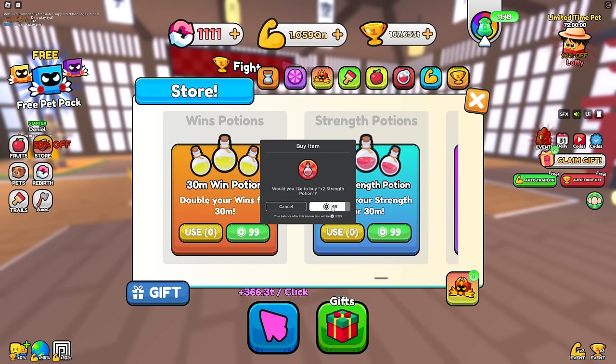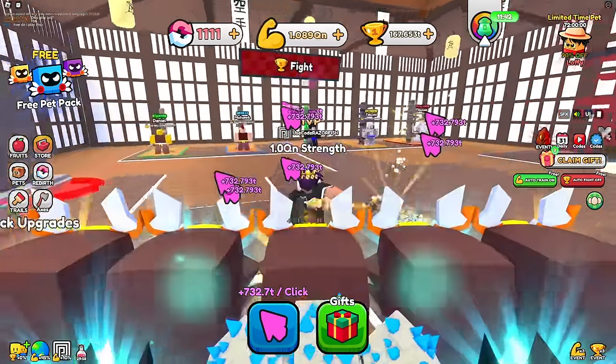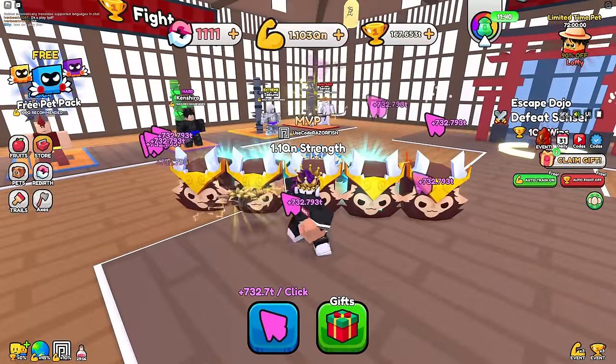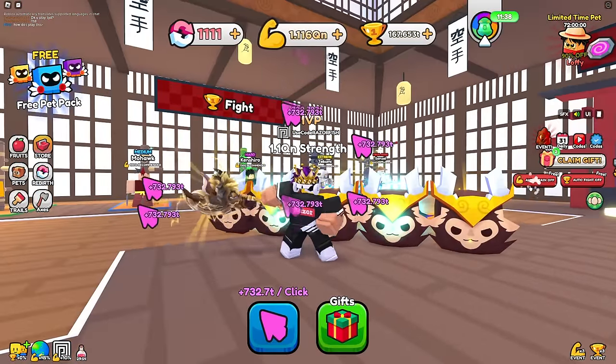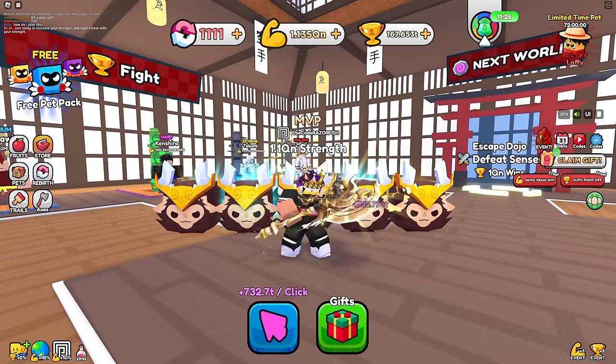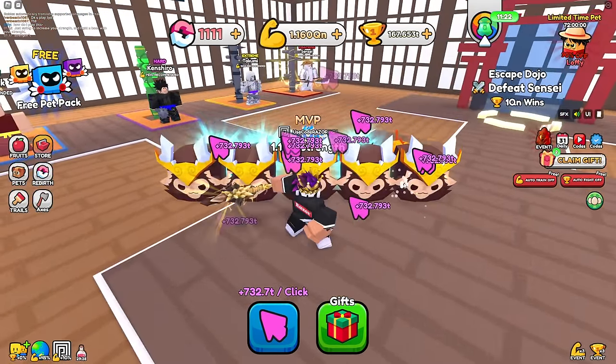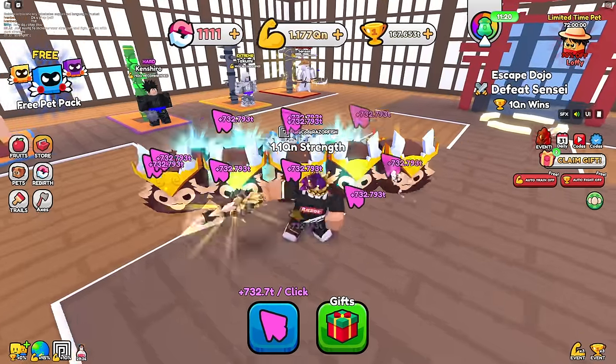100 Robux on the strength boost - I put that on and now it's going to double it. I get 732 trillion - take a look at that, that is so OP. And I'm using my auto train right here. If I use an auto clicker I'll do it even faster, and I am getting my strength so fast.